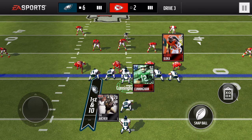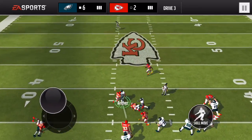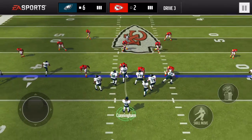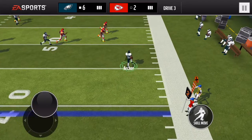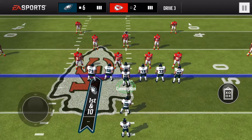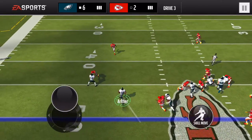That player is the guy you see right on your screen — Dree Archer. He goes for around 2k, but he is just so fast. He has 97 speed and he just blows by the defenders. He's really fast, he has great agility — 93 agility — and it only costs like 2k. 2k for 97 speed and 93 agility.